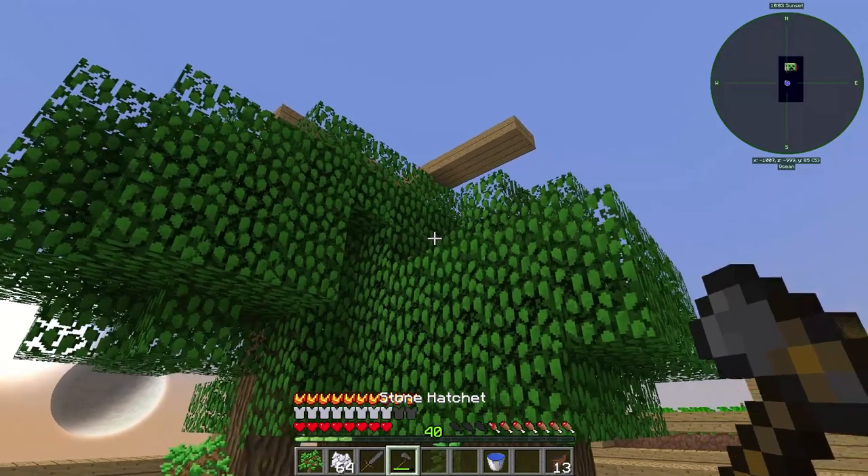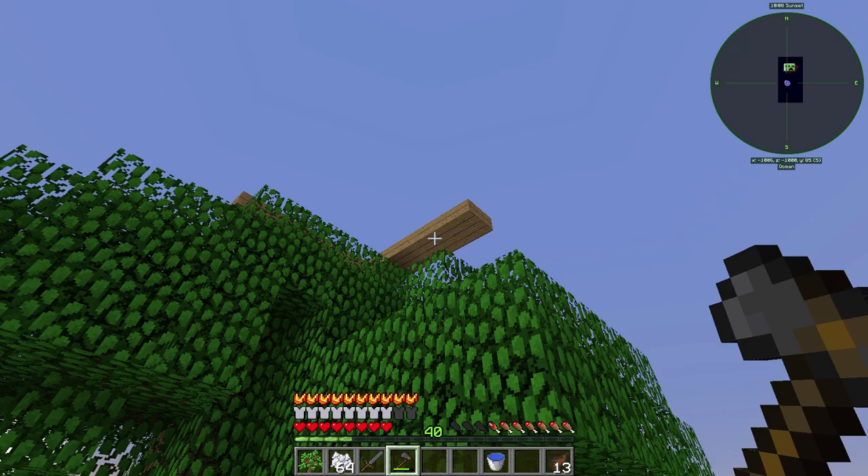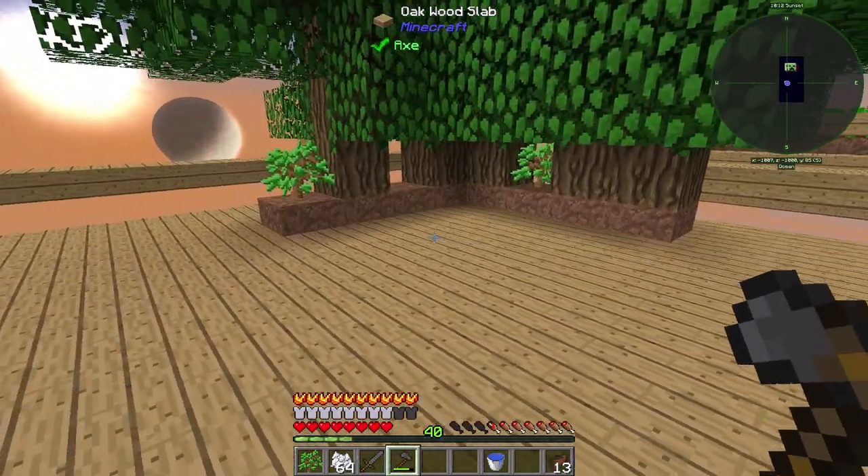Over here, the trees — I actually added slabs above them. Someone told me how many blocks above they're supposed to be: you leave 8 blocks for the trees and on the 9th you put your slabs. Pretty cool.